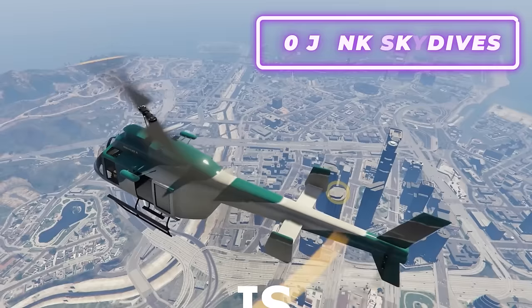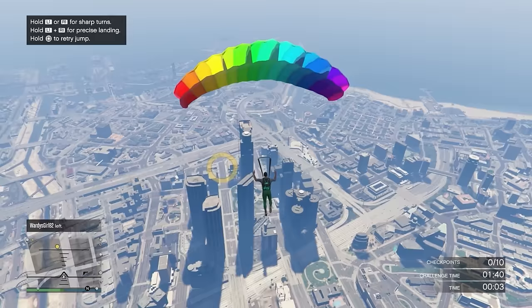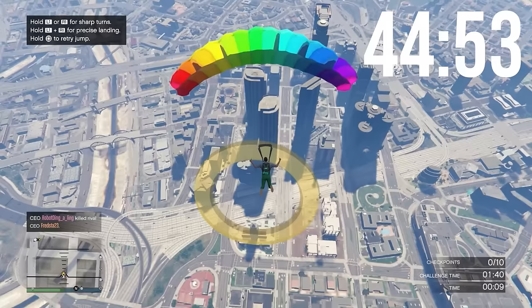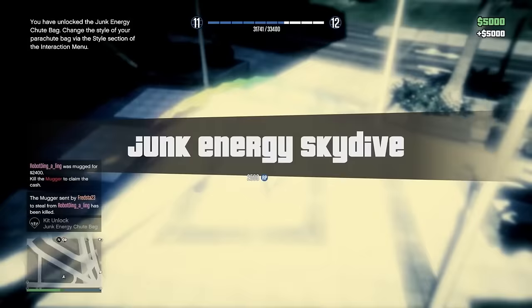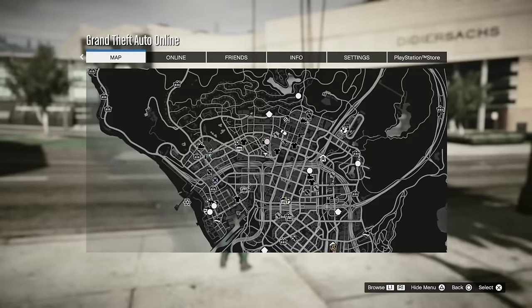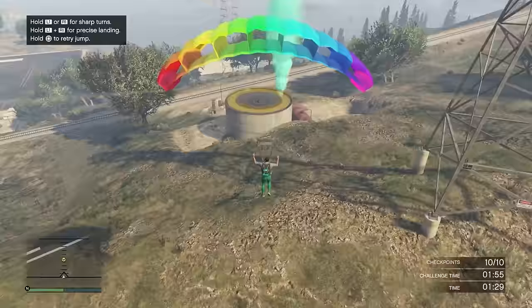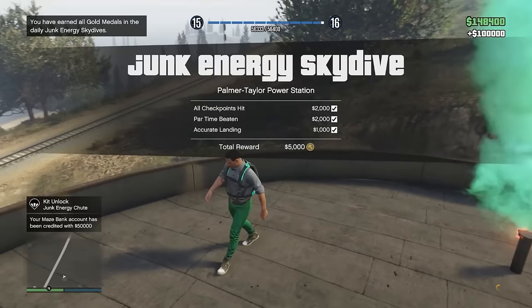Luckily there is a really easy way to do this even as a level one. What we're going to do next is the 10 junk skydives. You can actually do these every single day - every single day there's going to be 10 of these around the map. Completing all 10 of them with a gold medal is going to give you $150,000 total every single day. It's going to take you about 45 minutes to do all 10, and as a new player that's really good money. First one down, $5,000 - we have nine more to go, and then we're going to get an extra $100,000 bonus. That's 150 grand total. We'll skip to the last one now. $100,000 - we have about 150k cash. That'll be more than enough to get this acid lab set up. Let's go back to the freak shop and set it up.